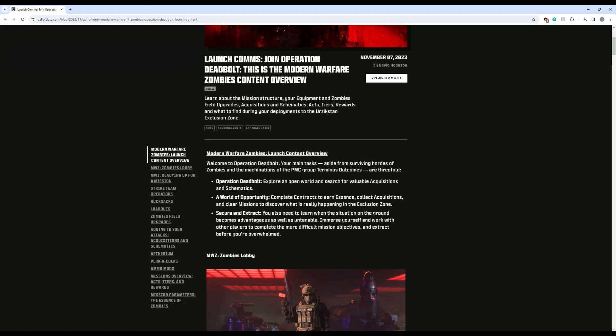It's Operation Deadbolt. Explore an open world and search for valuable acquisitions and schematics. They tell us down below that acquisitions is just any one-use item — so you can get a single perk can, drink it now, that's an acquisition. But also, schematics are craftables that are on a cooldown. You can go in with a perk can or a wonder weapon, but they're gonna be on a cooldown — you can only craft them every once in a while. You have to find the blueprints for those schematics in order to craft them.